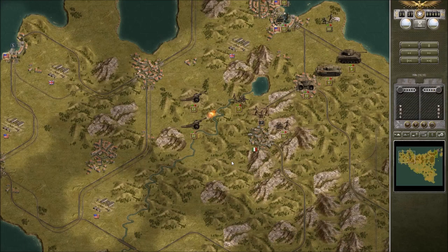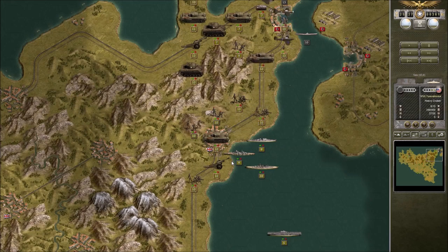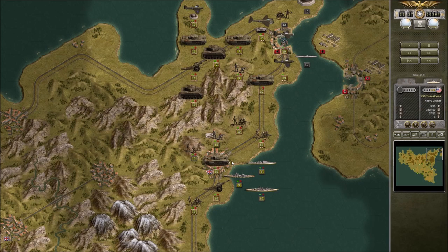Those damn coastal guns. He actually came out of the city to do that — that's kind of stupid. I guess he just wanted to inflict some damage.